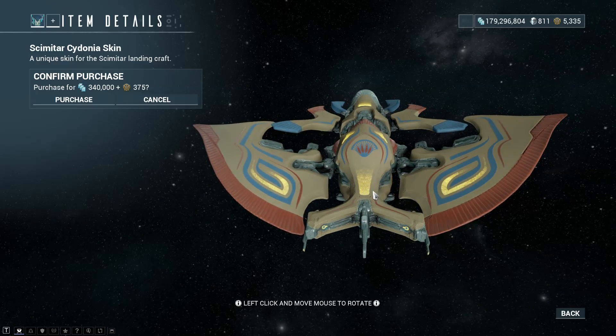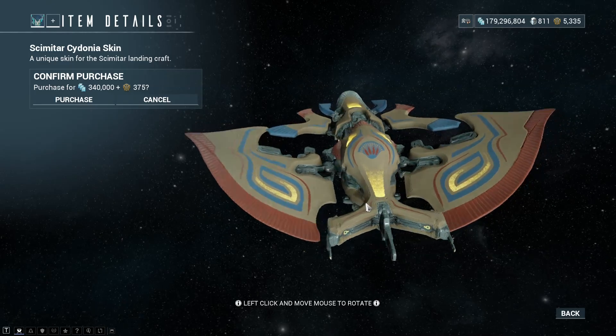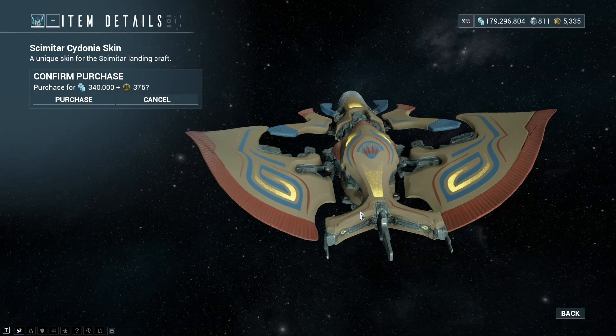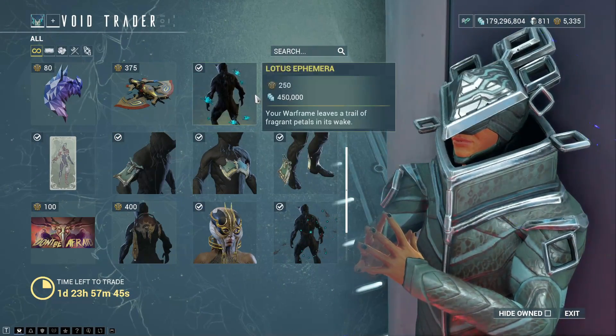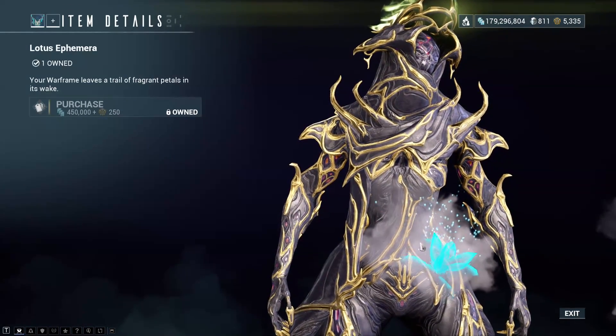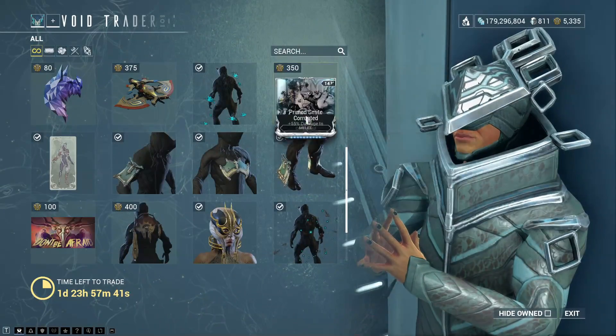I'm kind of glad they added this effect — I'm not sure if it was there before, I just never gave this thing a chance. The way the gold's kind of glistening and moving looks really nice. There is the Lotus Ephemera, which has lotus flowers appearing around you as you walk.